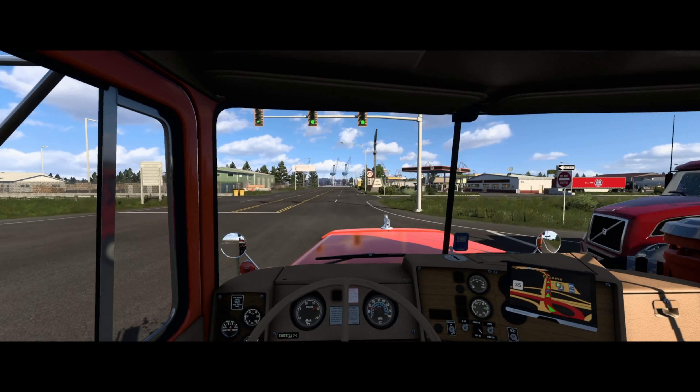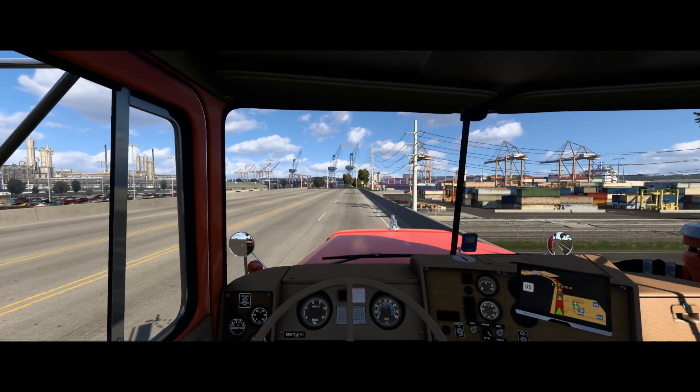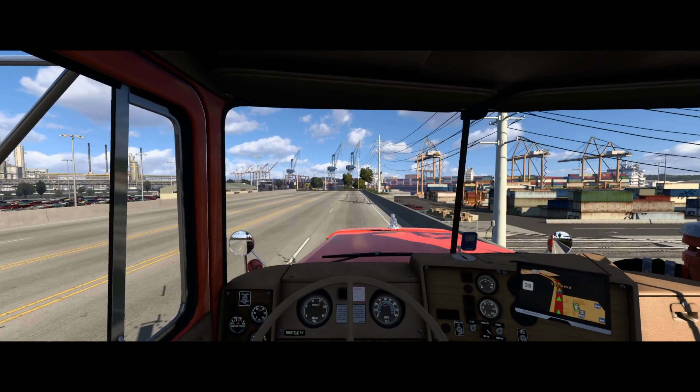Not the longest double trailer in the game, because you can get the one with the Jeep. This has just got the two trailers stacked basically one after the other, but still pretty long. Transmission-wise, we're using a five-speed — an Allison Automatic five-speed, as opposed to the Mack five-speed manual.